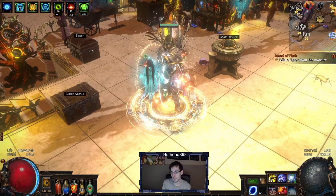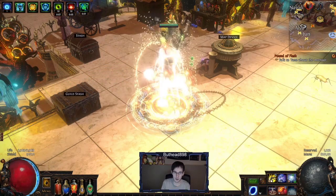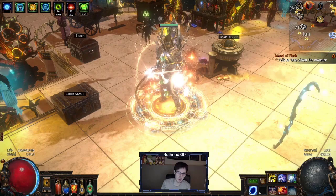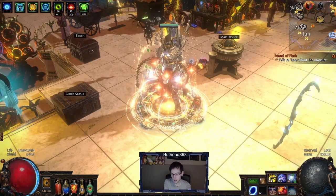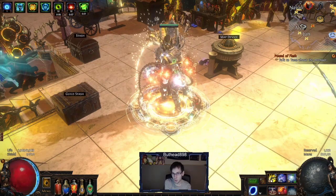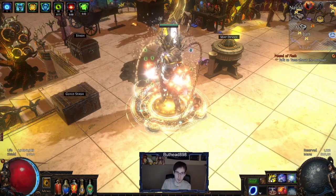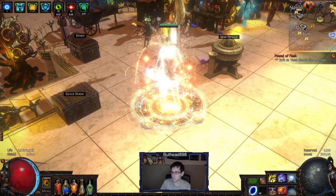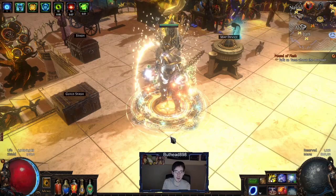We played the Elementalist Golem build, I played that for two days, got bored of it, and jumped to this build. If anyone wants me to talk about the difference between Elementalist and Necromancer for Golem — Necromancer Golem versus Kyrian Golems — let me know. I played both, Bryce and my clan played both this league, and it's pretty obvious which one's better.